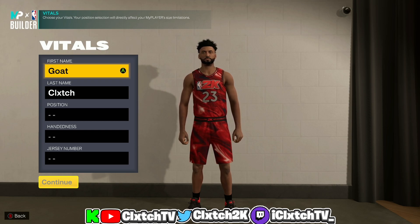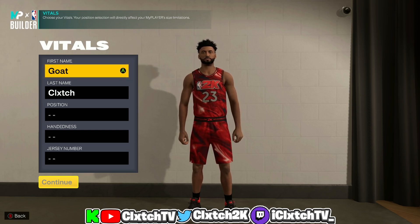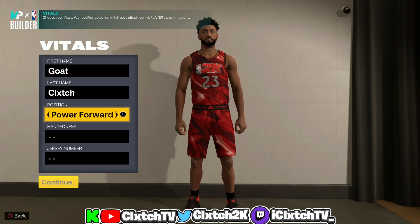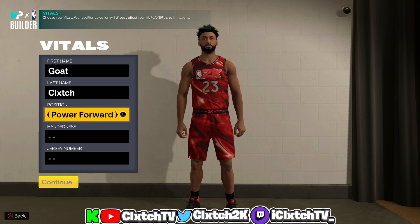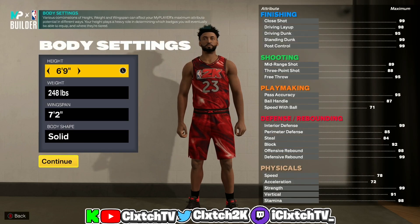Today's video is the best two-way glass cleaning slasher build in NBA 2K23. This is a pretty long and cool build name. To get that name, you do have to go either power forward or center to get anything with 'glass cleaning' in your name. We're going power forward personally because it's going to be a little bit shorter, so I don't really think it's best suited for center.